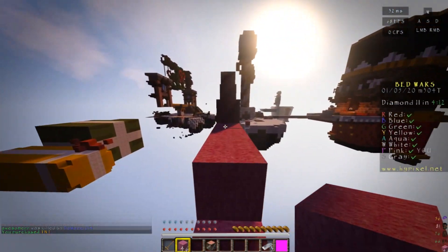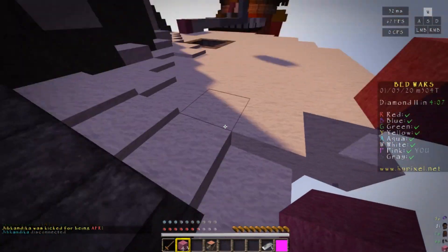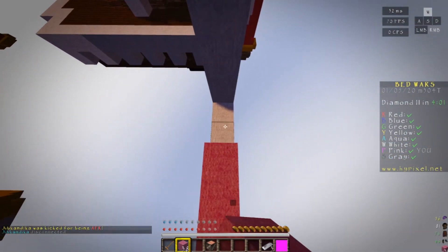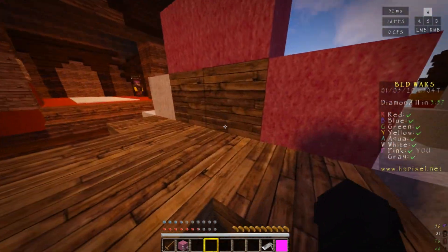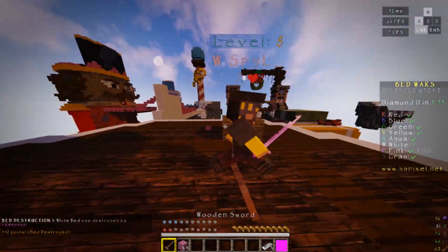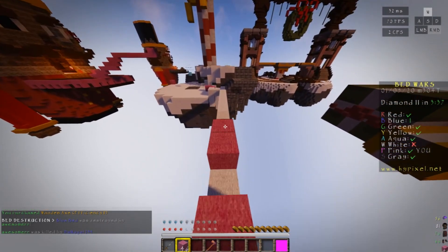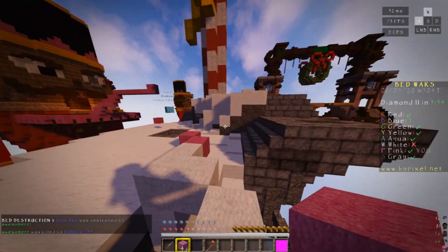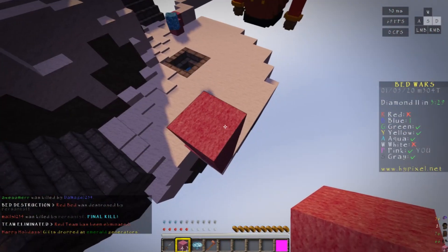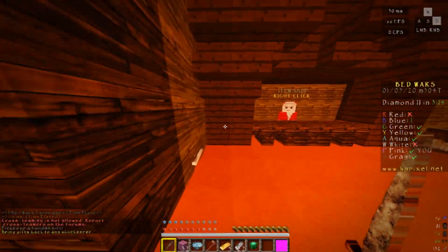Try number seventy on this guy because we cannot seem to kill him and get his bed. I always feel like I'm gonna miss that jump — but I'm just gonna TNT into your bed, good sir. He has sharpness and I like that. He's out, thank the Lord. For my next video guys, I'm gonna be doing Bed Wars but ugly — I think that'll be pretty cool. I do have the texture pack, it's ready and it's very ugly. We're actually gonna bridge over to this guy.